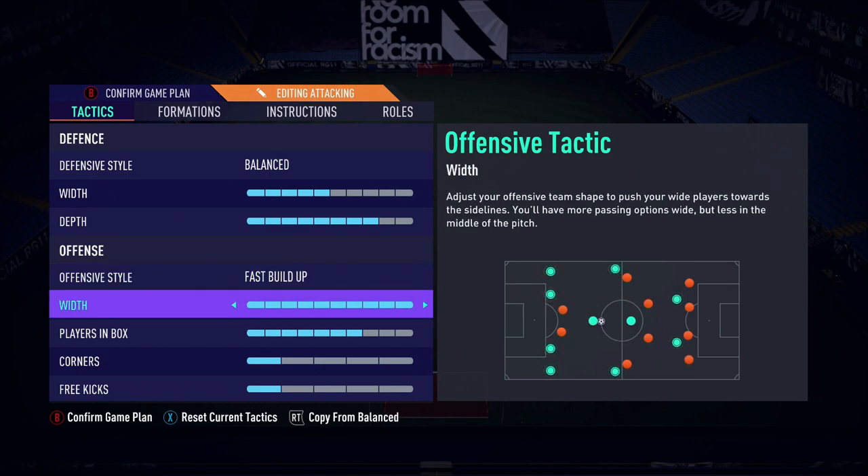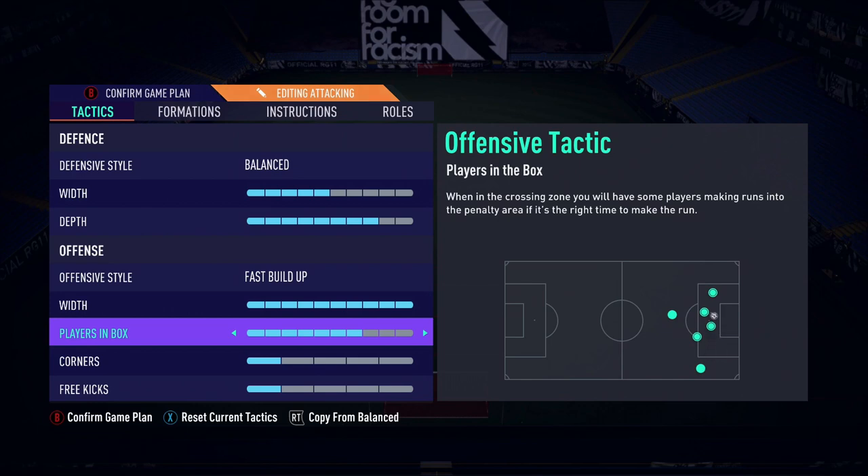It works especially well when you pair it with width 10 — that was such a game changer. My wide players didn't really get too many goals but they were super involved in the play. I'm playing with Messi on the left and Trent Alexander-Arnold as the right midfielder. The whole point of the wide players is to run in behind and then use low driven crosses or skill moves to work their way inside for the strikers or midfielders to score. Playing with seven in the box worked really well.